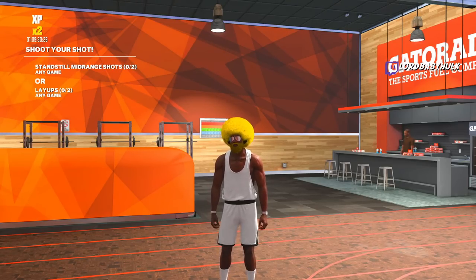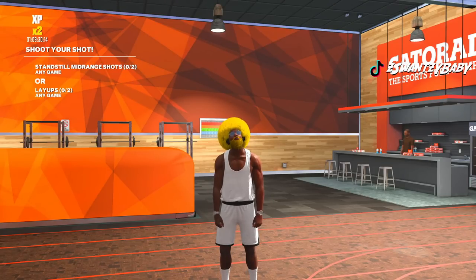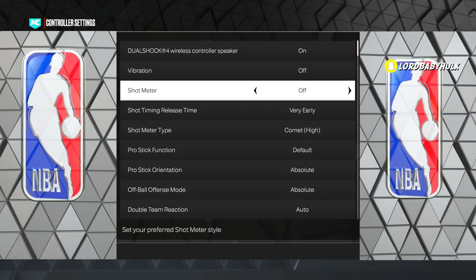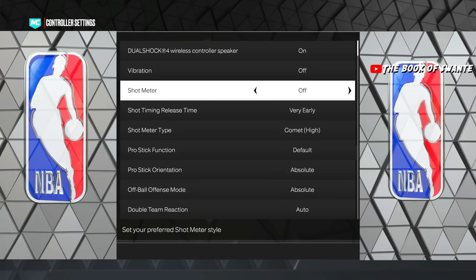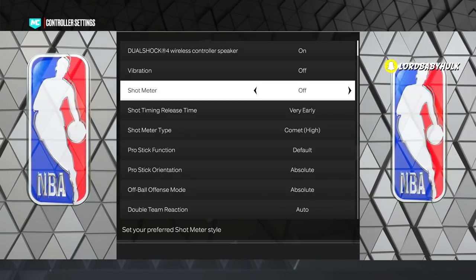Firstly, your shot meter — on or off. 2K Live dropped information basically saying that this year the shot meter off boost is not as big as it was in the past, so they're saying you can use the meter now. Personally, when I use the meter I can't shoot as well. He's saying it's not as forgiving and it's virtually the same — I don't know if I fully believe that, but you can test with and without the meter.